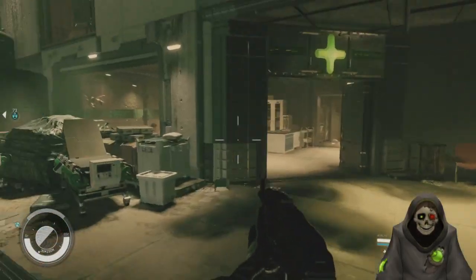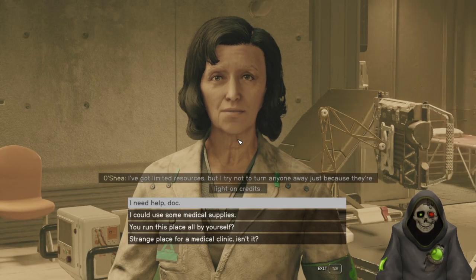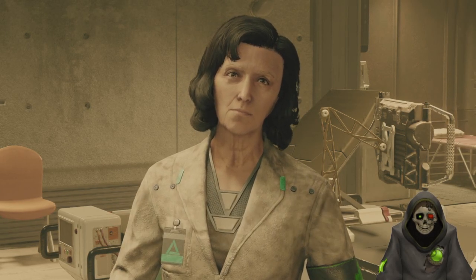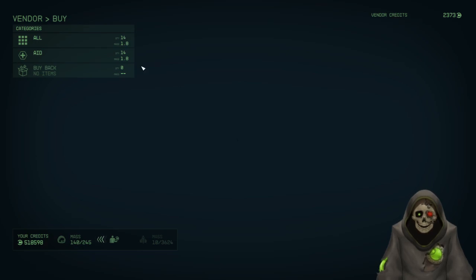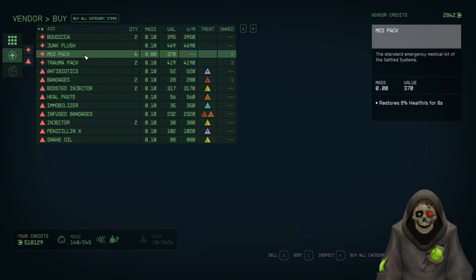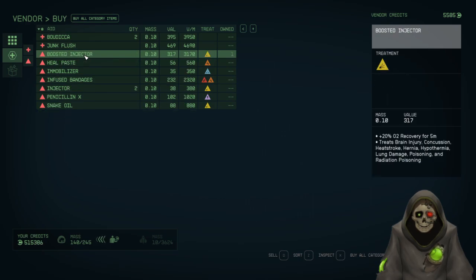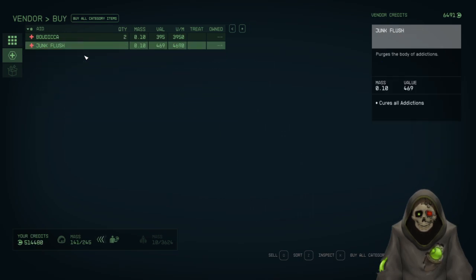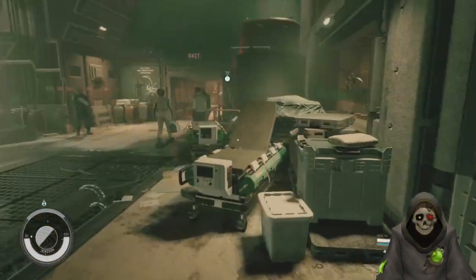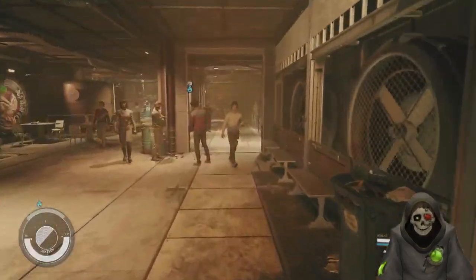We'll stop by the medical supplies. I'll grab emergency kits, medical packs, and trauma packs — in case we get injuries out there. For right now we'll have decent weapons and ammo. I don't see us getting into too many firefights unless we go into a building we find somewhere. Like I said, we're going to be exploring planets.